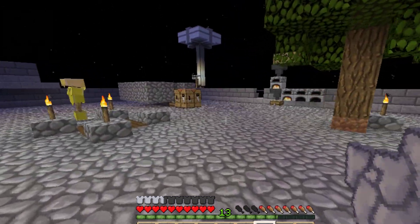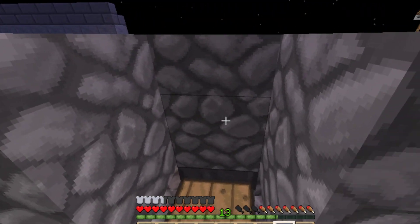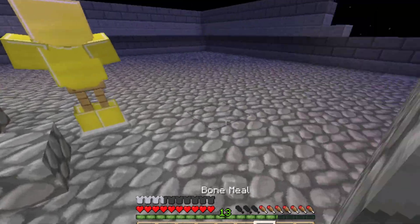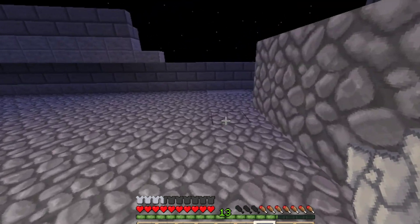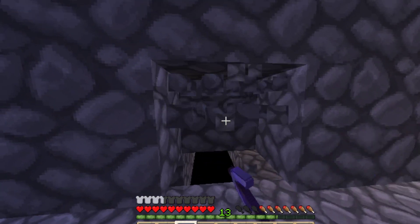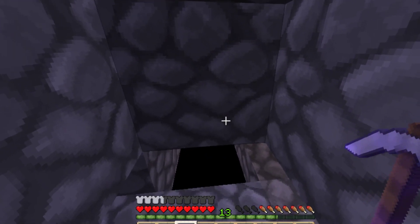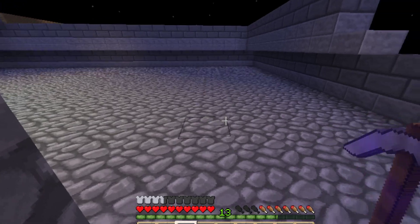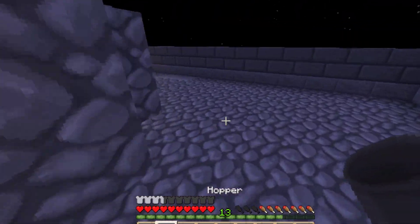And we're back, and here's our little mini base that we set up — we've got our crafting bench, we've got our cobble generation. And I just broke a hopper. It did not get picked up. Awesome. Give me a second here. Okay, let's try this again, shall we?